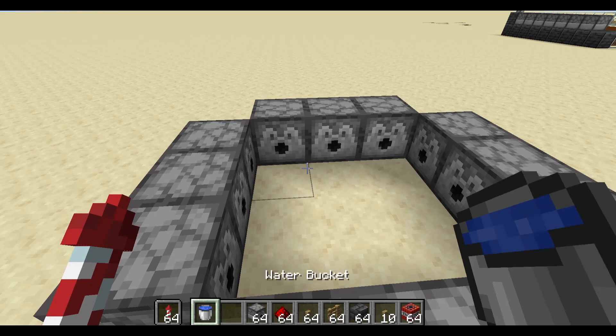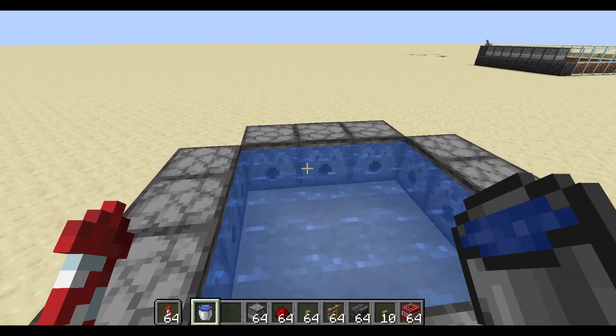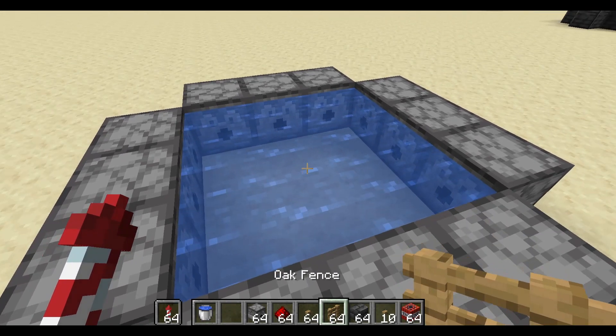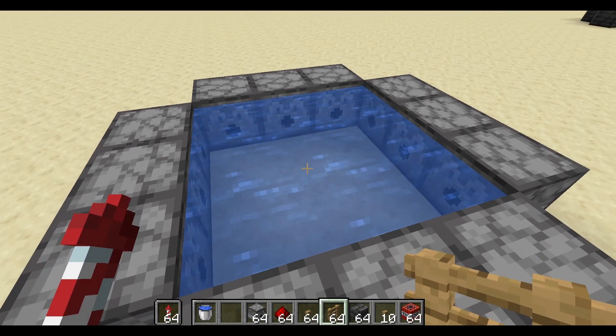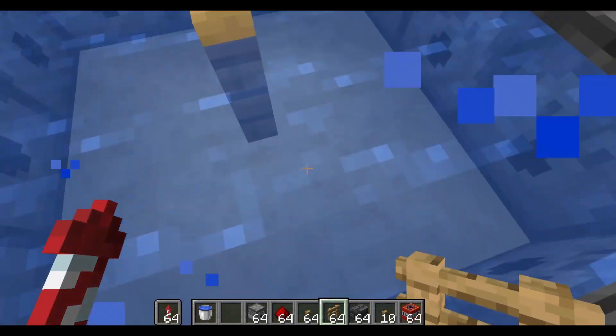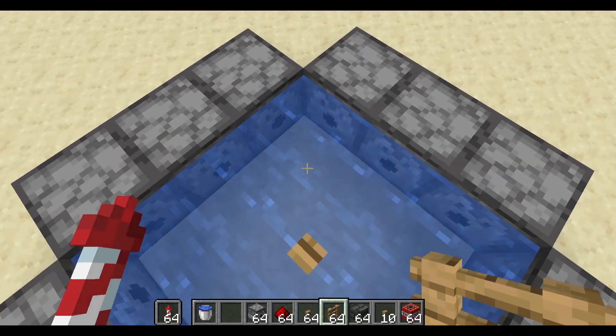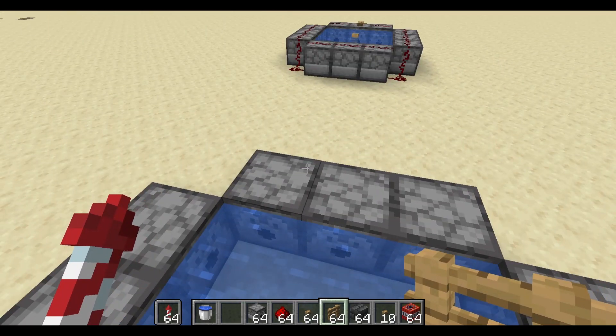Next, you want to fill the inside with water so it doesn't actually explode and everything gets destroyed. Then you want to take a fence post — any wood works — and place it in the middle. It doesn't matter that it's waterlogged, it's fine. This is where you're going to stand so that you're not in the water.